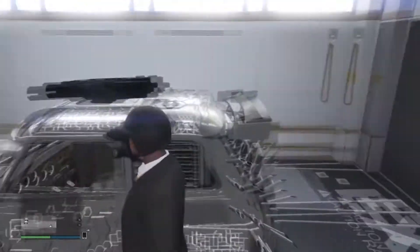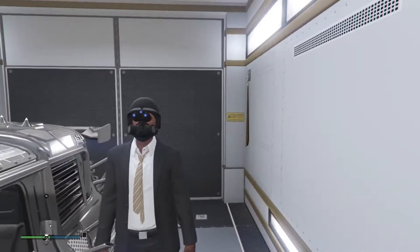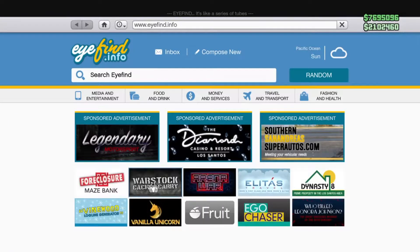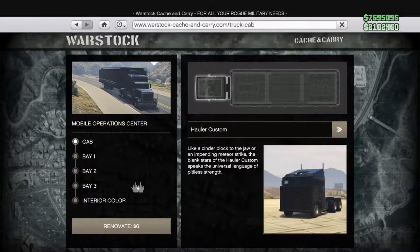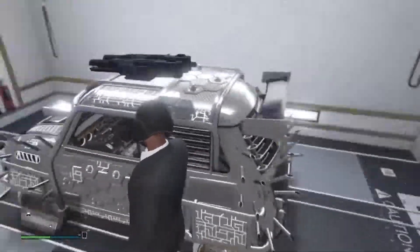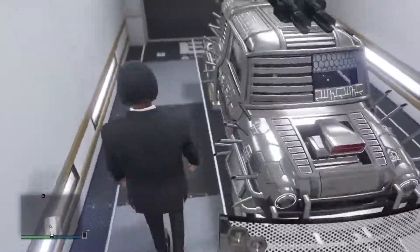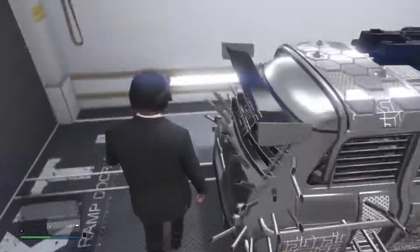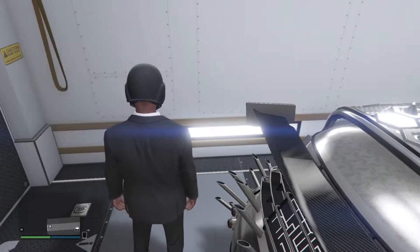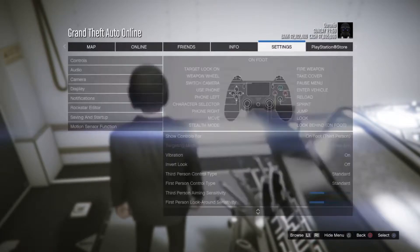Another solar car duplication glitch on GTA 5 Online, and today I'm going to show you guys how to do it. All you guys need for this glitch is a mobile operation center with a bay 3 personal vehicle storage inside the MOC — it must be in your bunker. You want the car you want to duplicate in your facility, and a car you want to get rid of. Go to your interaction menu, go to hide options, put jobs on custom, and set your target mode to free aim in story mode or creator.